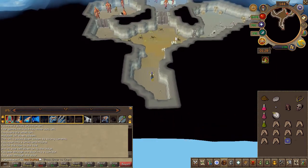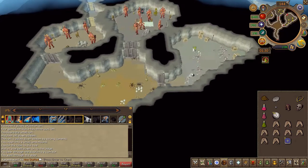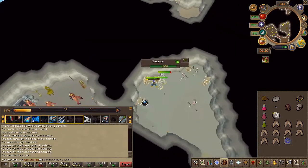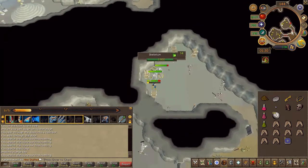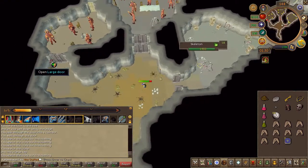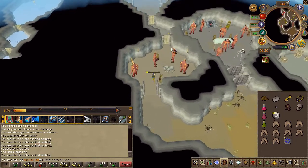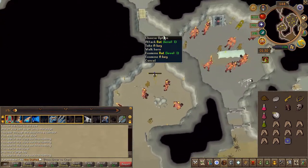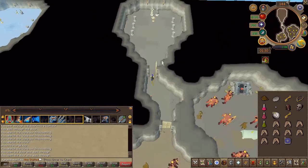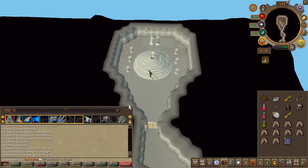Once inside, head to the eastern room if you don't have a key yet. Search the northernmost crate to obtain the key. Then head to the western area past some fire giants. Once you're in the last room, click your seed to plant it — you'll get a very short cutscene.